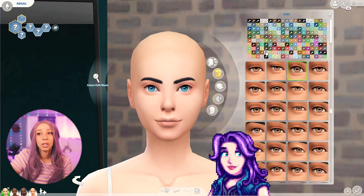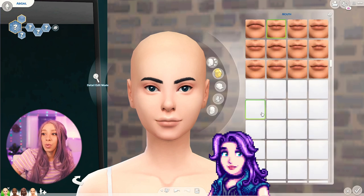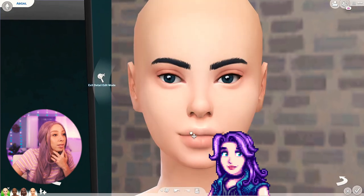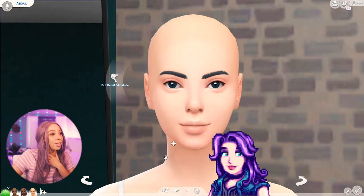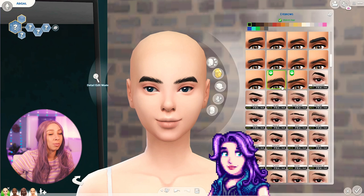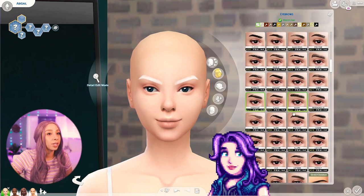Her mouth has little to no cupid's bow, which I've noticed with a lot of Stardew characters. Her lips are actually quite pouty and her top lip is a little smaller. This sim is looking kind of like Scarlett Johansson right now. She has pretty thick and pronounced brows, though it's hard to tell exactly because her hair covers them. She seems like the kind of girl who'd have perfect thick brows.